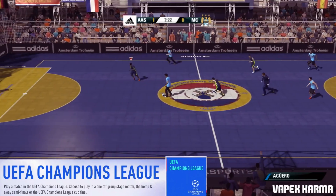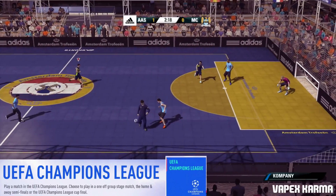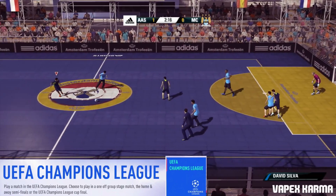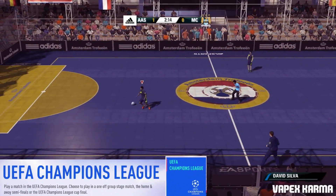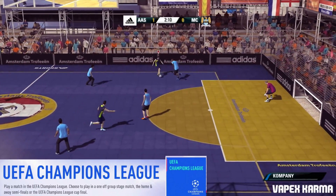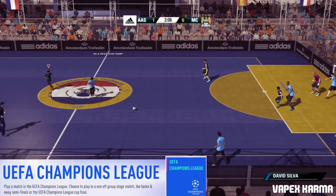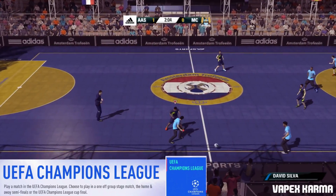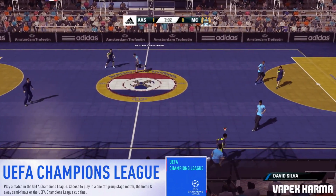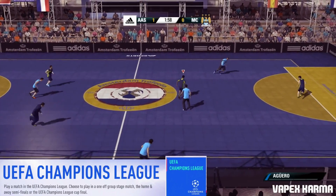The next tile is called UEFA Champions League, and the description says play a match in the UEFA Champions League — choose to play in a one-off group stage match, the home and away semifinals, or the UEFA Champions League cup final. I'm not sure why this is useful, because why would you want to play a one-off group stage match or the semifinals? If you're going to do a Champions League game, you might as well just play the final — at least you have the full trophy.